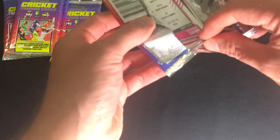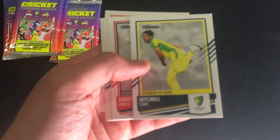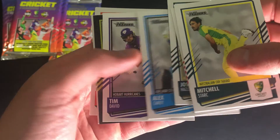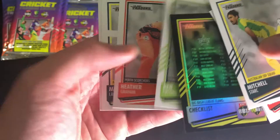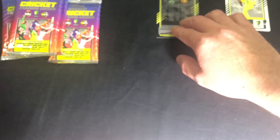All right, so the first packet. Base, base, and a checklist parallel, and the rest is base. That's not a very good packet to start with — only one insert card in it.